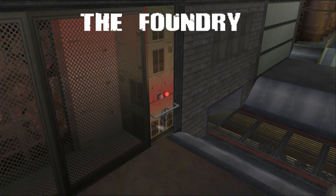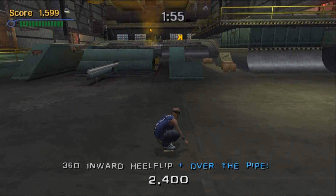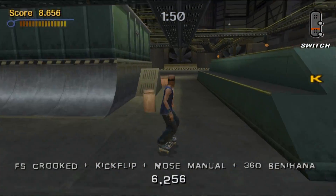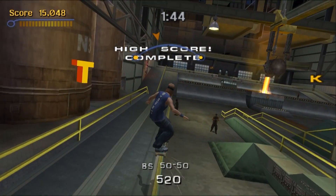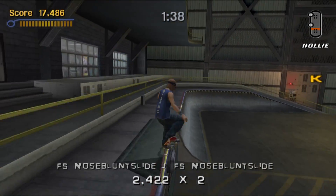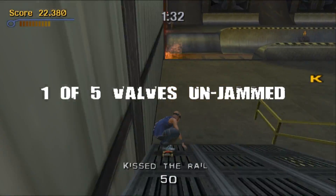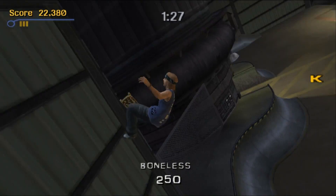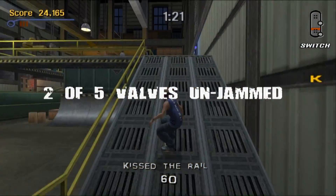So we're on the first level, the Foundry. What has changed between Tony Hawk 2 and 3? Since they jumped to the new console generation, everything looks much better. The levels are more expansive, more detailed, have more elements in them, and have people around, which really adds to the feel. There's no pop-in like on the PlayStation 1. The physics engine also received a rework, and even more tricks were added.